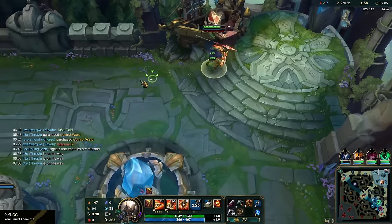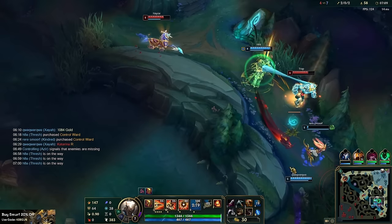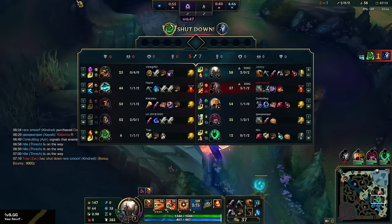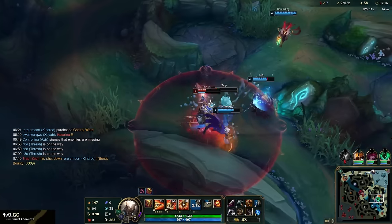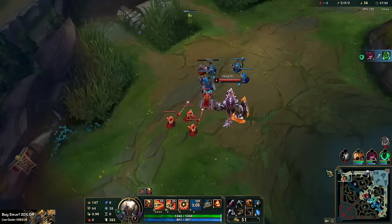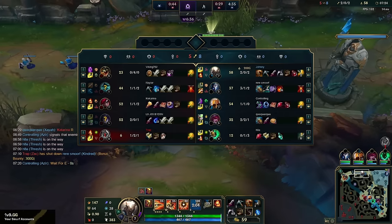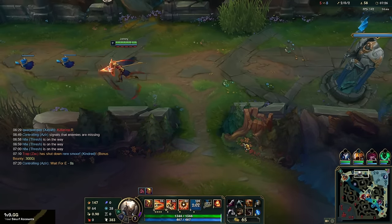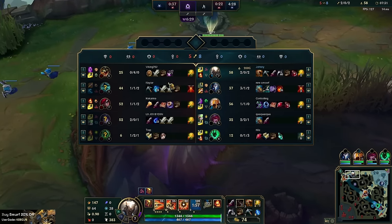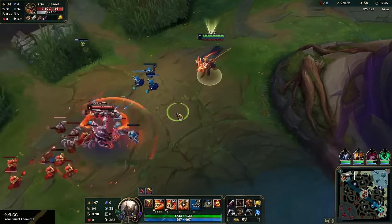Let's go with these components and then buy one HP pot. Bot lane is in a crazy fight right now. Three-level lead on Renekton top this early is kind of crazy — but hey, it happens. We're going to come back to lane and play for the solo kill because we're so far ahead. This is key: always crack the bone plating first before you start to fight — remember that.